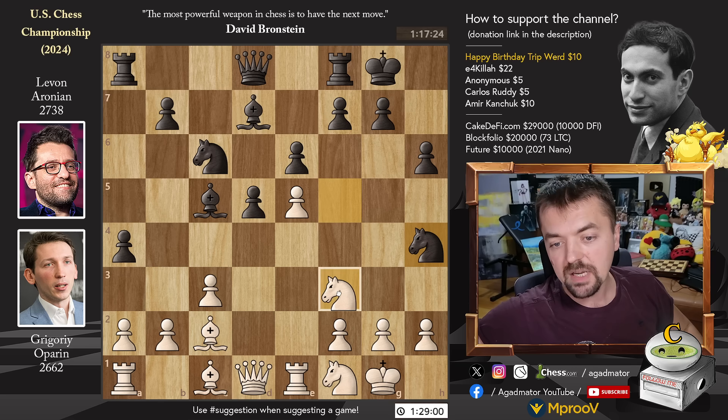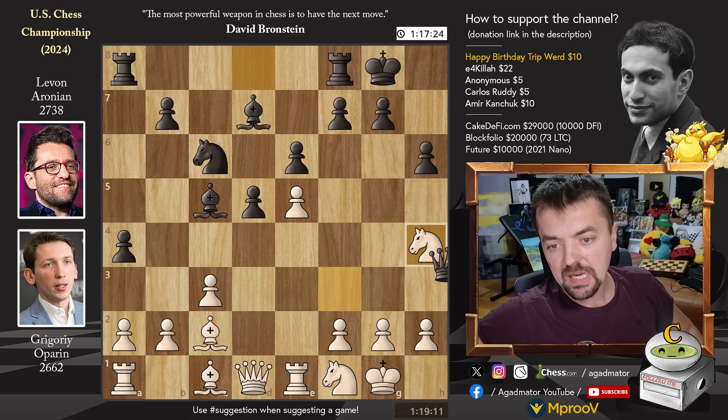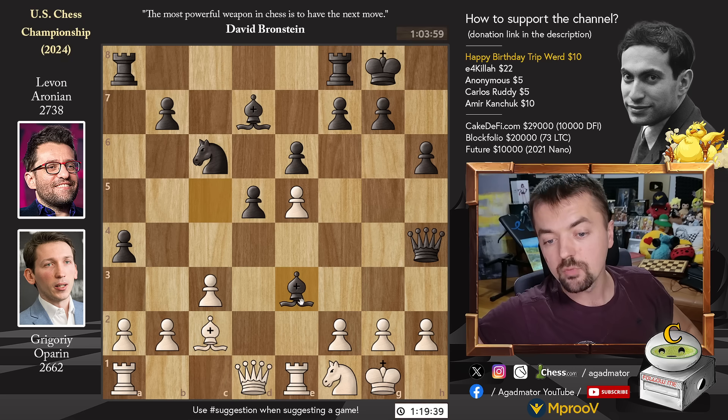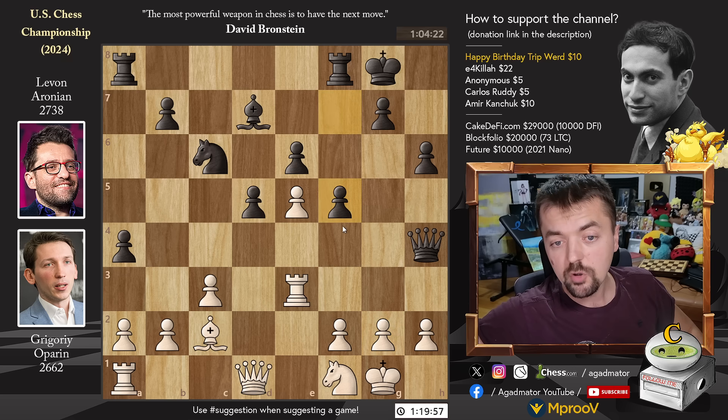Grigori up until this point hasn't spent a minute — he has almost full time on the clock. Knight captures on H4 is the first thing of the game he spends 10 minutes on. Queen captures on H4 and Bishop to E3, as the threat was something captures on F2. So Bishop captures and Rook captures — you could also capture with the Knight, but that means giving up the E5 pawn. Rook captures, and the Rook on the third rank also makes it possible for the Rook to come to F3, G3, or H3. We have pawn to F5 by Levon.